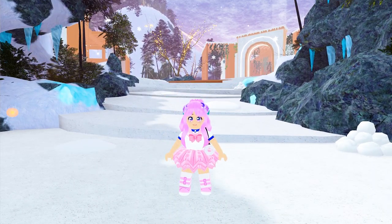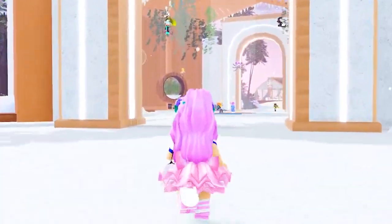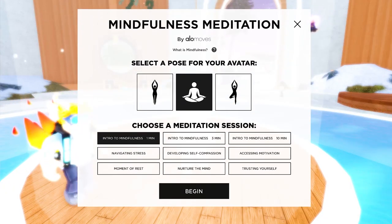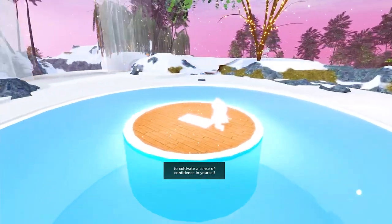Let's go and meditate again. This time let's choose 'Trusting Yourself.' Like the first, you will be teleported to meditate.